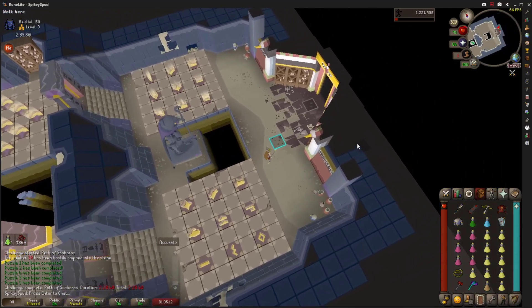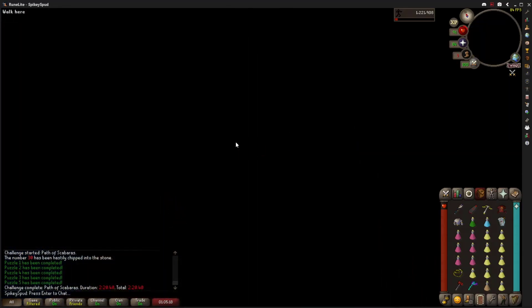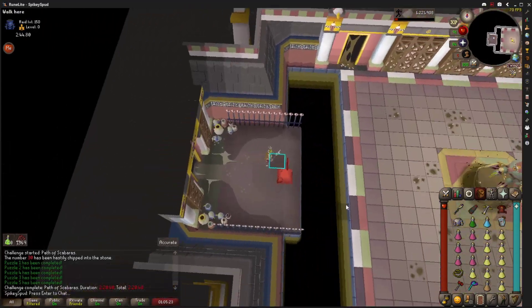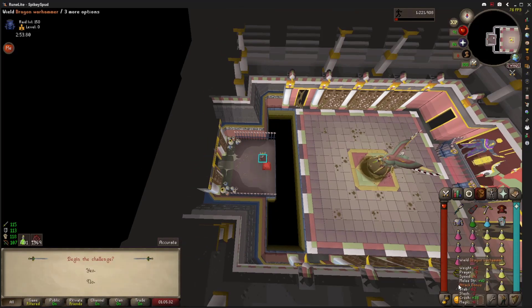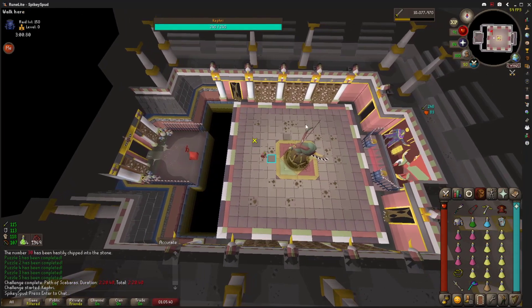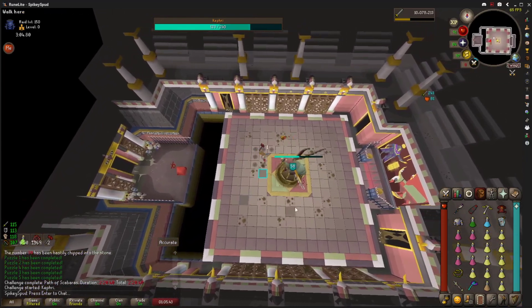Then I'll be straight back into the Keris Partisan - that's gonna be the main weapon for this. It's a free weapon; I ain't paying stupid money for a rapier, we don't need that. I should have brewed and restored first to get the overheal, but that's safe enough. Warhammer specs, Keris Partisan on - I forgot the party hat because I'm an idiot, but still, there you go.